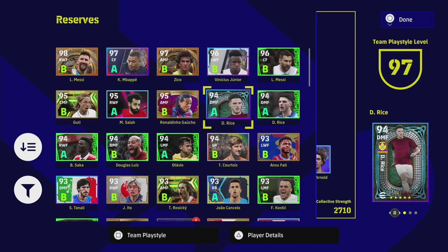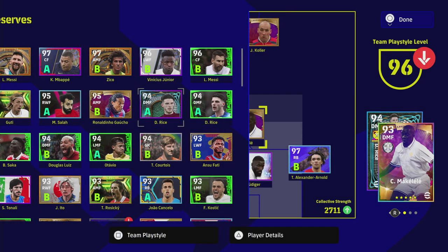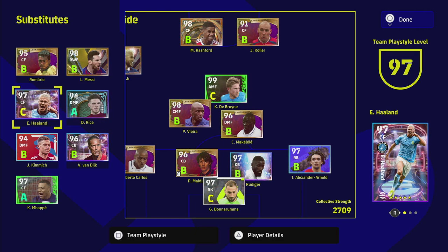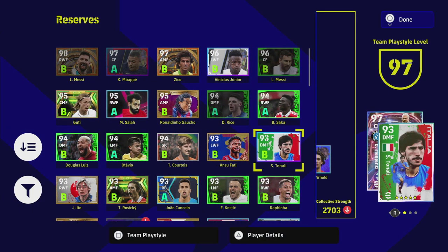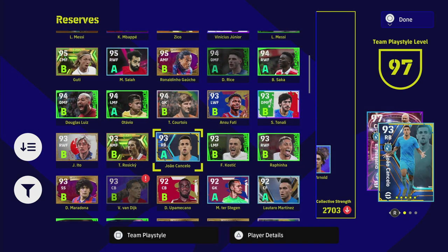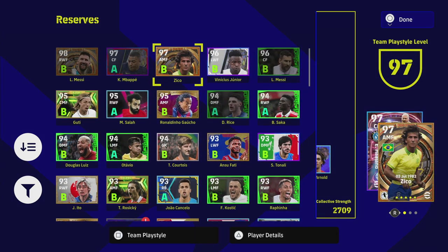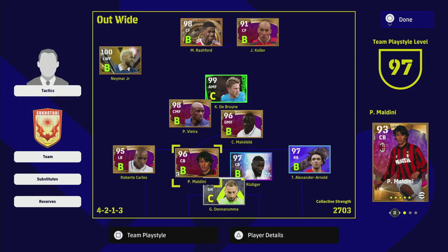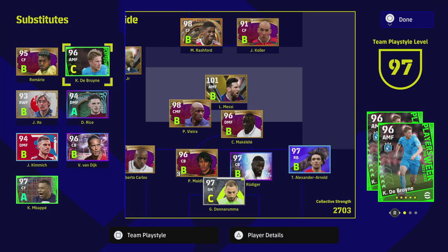I'm probably going to pop in Declan Rice — I've got two versions of him — I'll use this version because of how I trained him up, and I'll probably use him as my DMF backup and CB backup. On the bench, I've got Gabby Jesus on C form — I'll probably get rid of him. I'll probably take Haaland off too since he's on C form. We could put Ito in there, and then we're also going to take off De Bruyne, keep our two boys up front, and probably bring Messi in here.